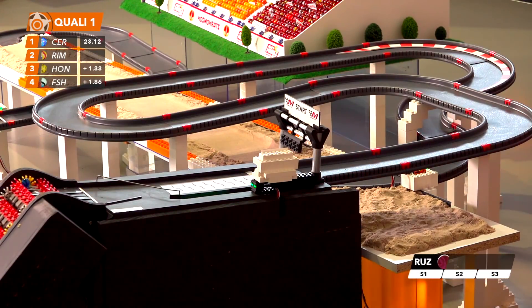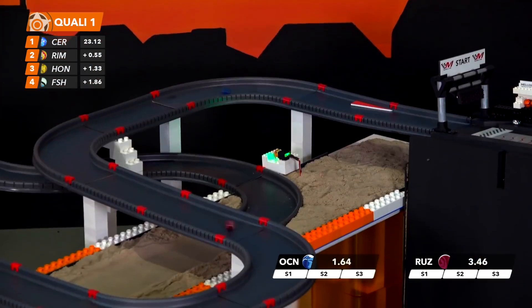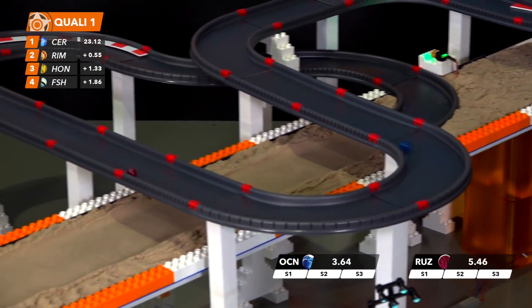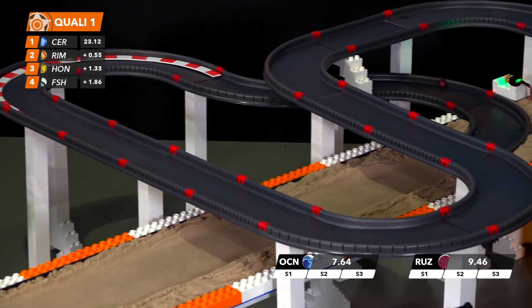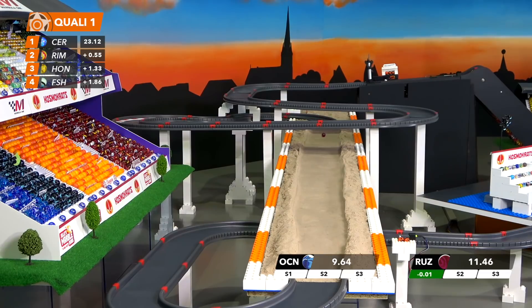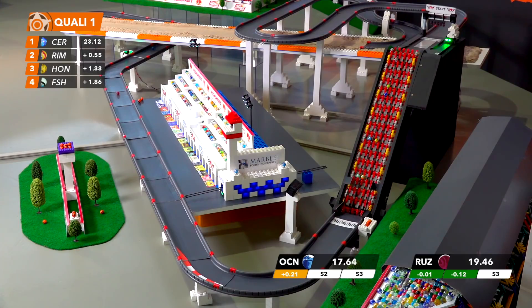First sector remains pretty similar though, as Rima goes into second. Now we've got Ocean and Ruzzi. Minty Fresh is 1.86 off the pace — lost a lot of time there. Ruzzi is provisionally quicker through the first sector and stays green through the second. Ocean is dropping time.